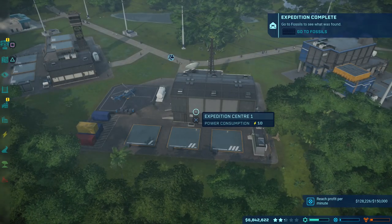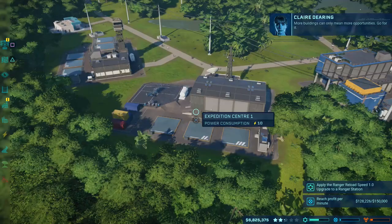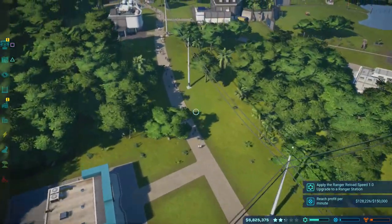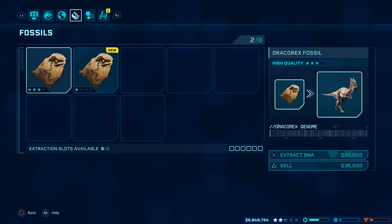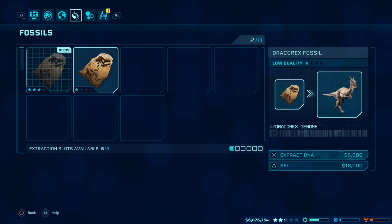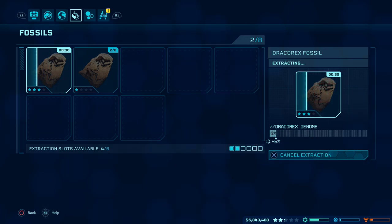The moment the dig has been completed you'll get an expedition complete message on the screen, meaning the fossils found have been moved automatically over to the Fossil Control Centre. You'll also know the dig is done because the helicopter you sent off will have returned. Over at the Fossil Control Centre we can see that we've discovered two Dracorex fossils from that last dig, so we're going to queue those up in order to extract the genome. Because this is a new species the genome will be starting at 0%, meaning we'll need to find more fossils before we can create and show off this dinosaur.